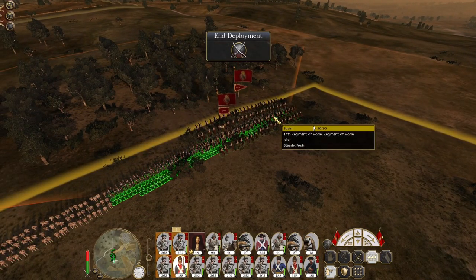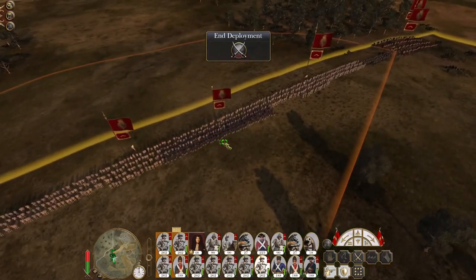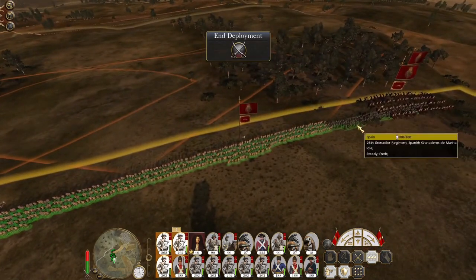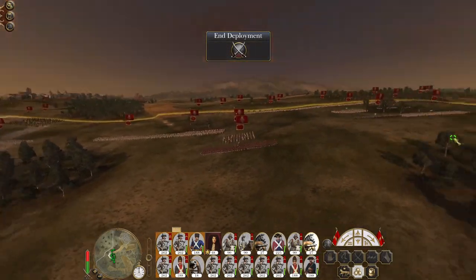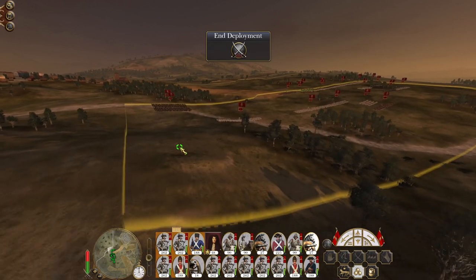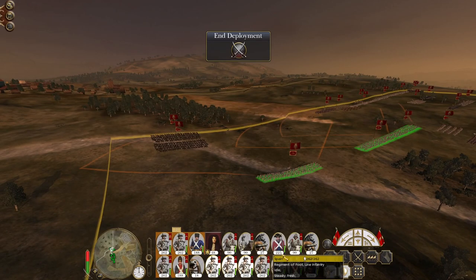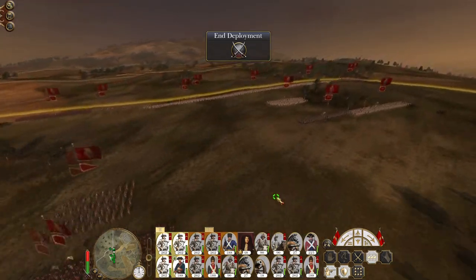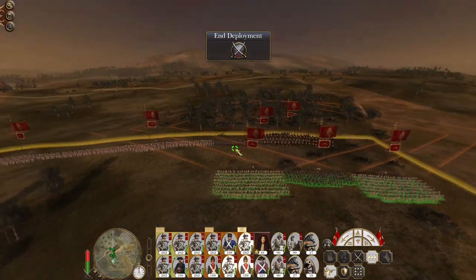Stretching out on the right flank. Let's make sure I've got my units deployed. Let's put one battery to the rear on the high ground. We are going to deploy three more infantry plus a Walloon Guard down here on the low ground to push up the left flank, which leaves quite a lot of spare troops. Driving more infantry units around the right flank.